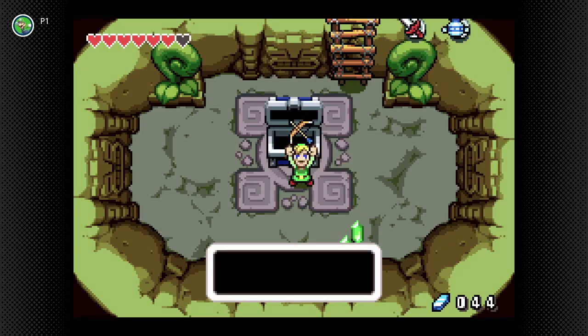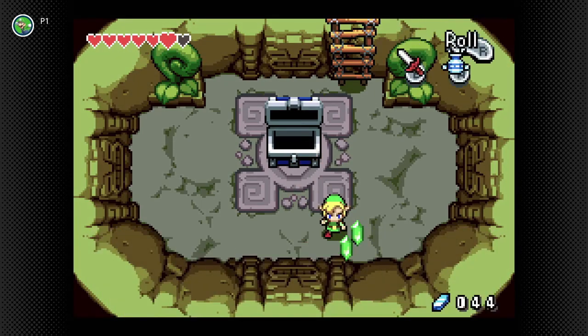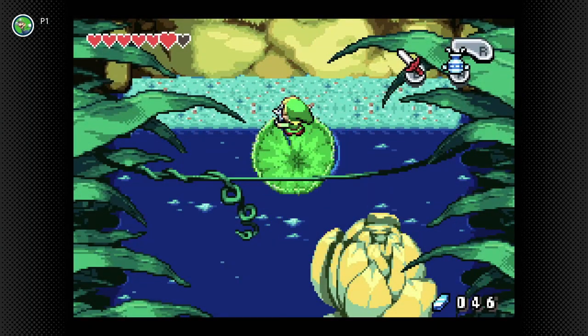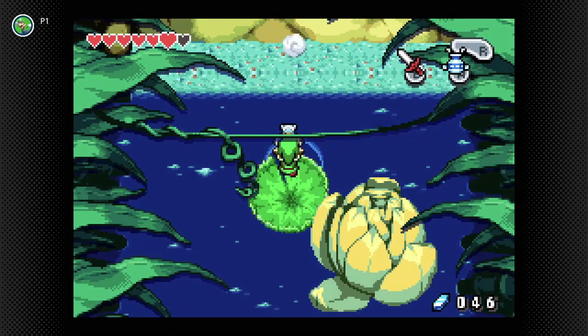And we get ourselves a Bow! Now you can take out enemies from afar! So now we have our new item, the bow, and you start with 30 arrows — like Link to the Past, where you start off with 30 arrows as well. You can start with the equivalent of 10 arrows if you have to grab more, which would be annoying.